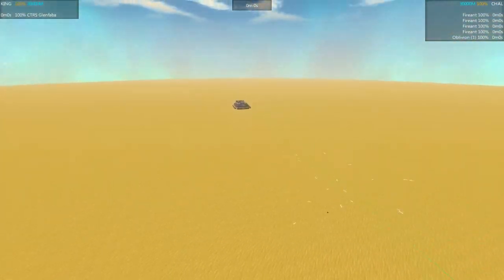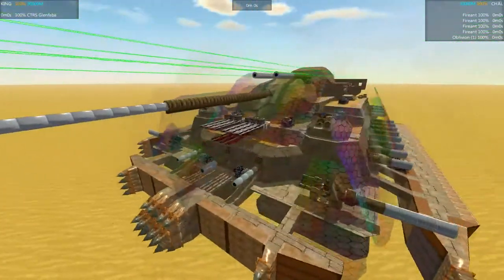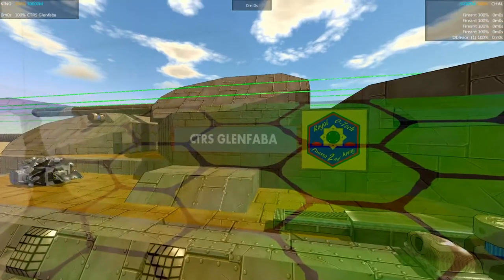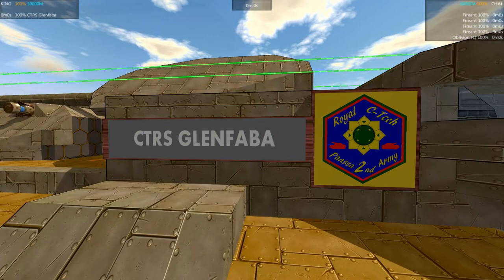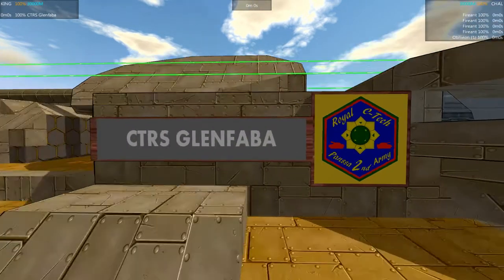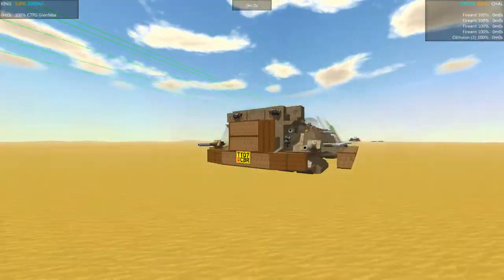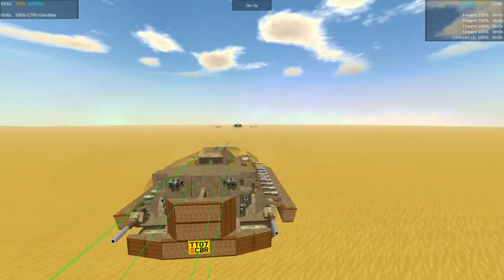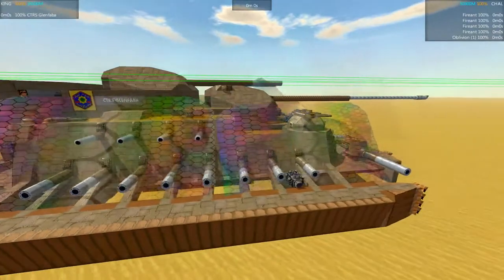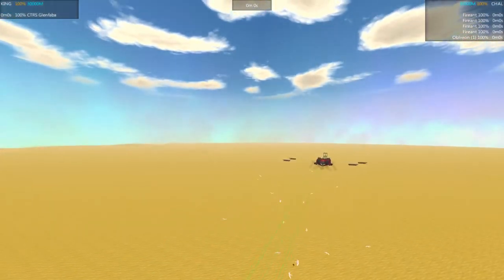Let's look at the Glenfaba first — just absolutely bristling with weapons. Nice touch here, got a seal or badge — the name tag, very nice. Profile overall, this match is running so much smoother; I think it's the laser parts that really lag out my machine for whatever reason. So this is the CTRS Glenfaba by Captain Cleator.